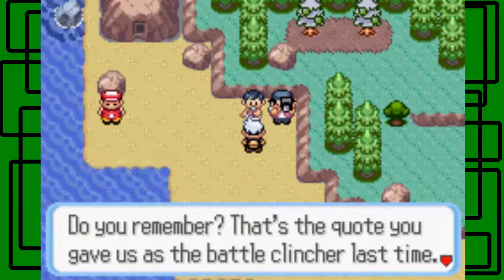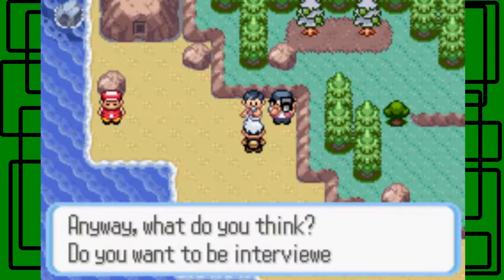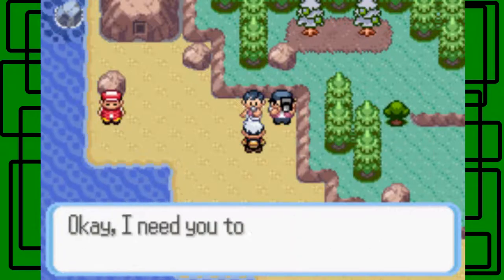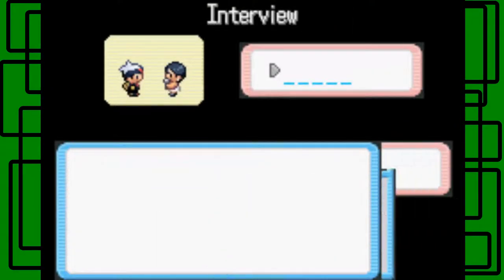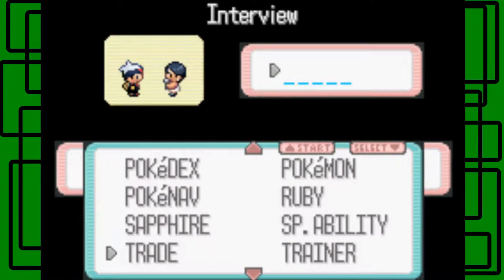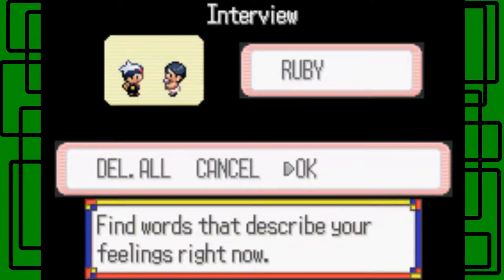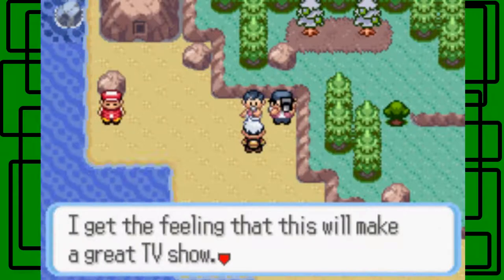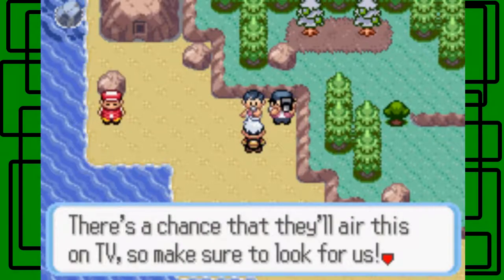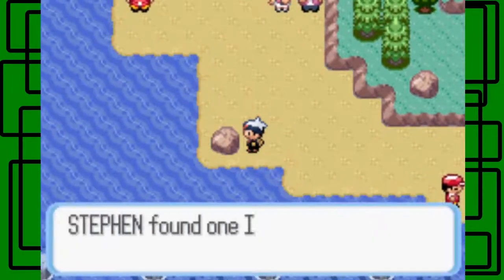That was an intense battle. I think I'll talk to Ty because he gives slightly different dialogue. Ty says: 'Do you remember that? That was your quote you gave us as the battle clincher last time.' They want to interview us again. I say 'Ruby' - 'That's a perfect clincher. I get the feeling this will make a great TV show.' They might air this on TV so make sure to look for us. Then we get an Iron, which raises defense - let's use that on Screamo.